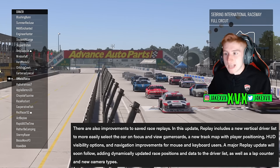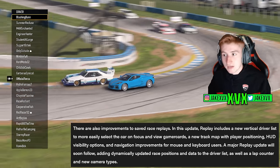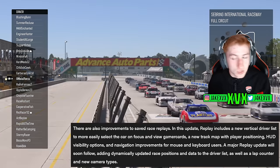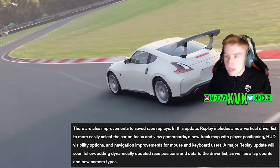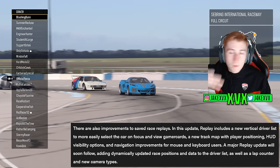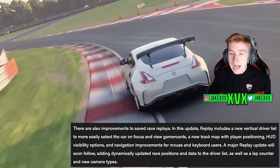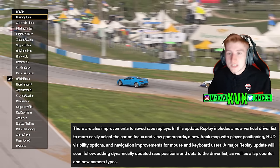There are also improvements to saved replays. This update includes a new vertical driver list to more easily select the car in focus and view gamer cards, a new track map with player positioning, hood visibility options, and navigation improvements for mouse and keyboard users on PC. A major replay update will follow soon, adding dynamic updated race positions and data to the driver list, as well as a lap counter and new camera types. Race replays was also quite high up on the suggestions list, so they've done a pretty good job at listening to what we want.